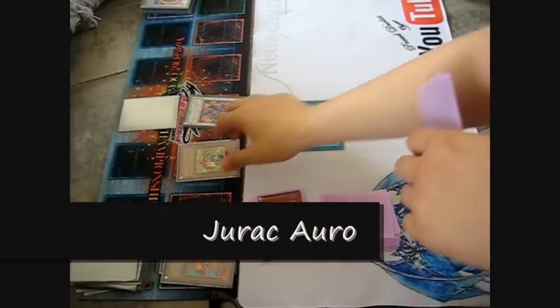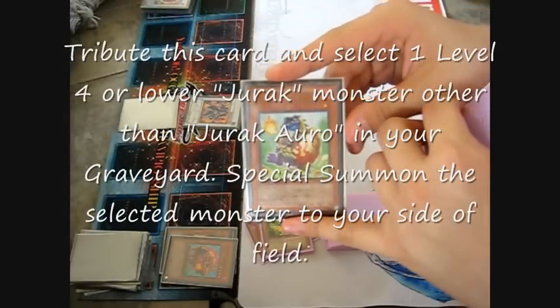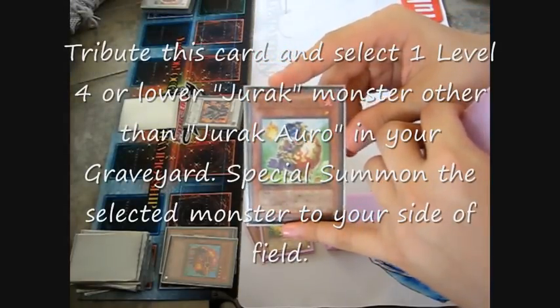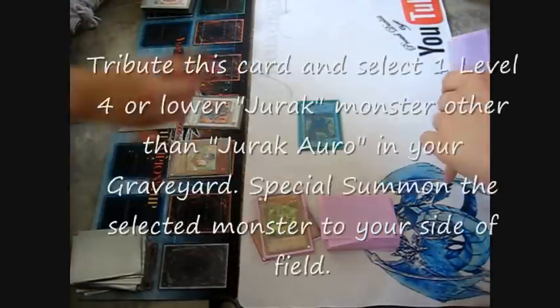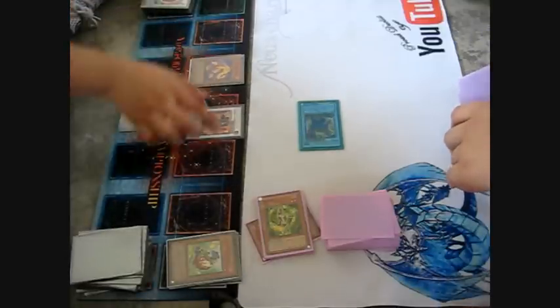Jurak Alow. The effect is I can tribute it on the field to special summon one level 4 or below Jurak monster from my graveyard. So I shall tribute it — special summon Jurak Garim. Draw up. Call your attack.